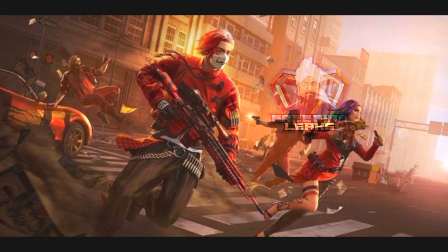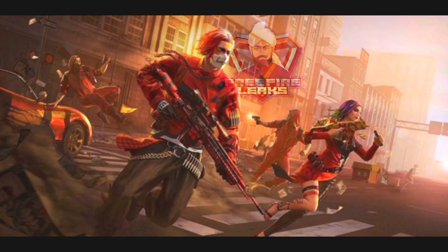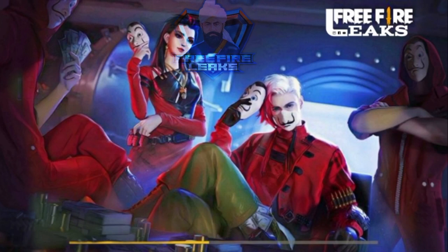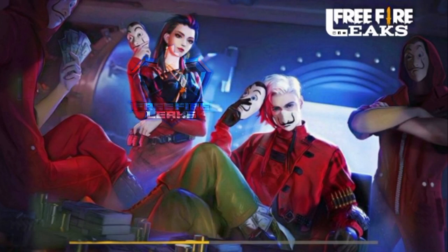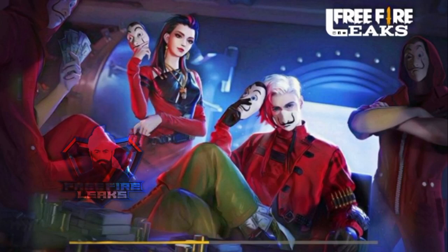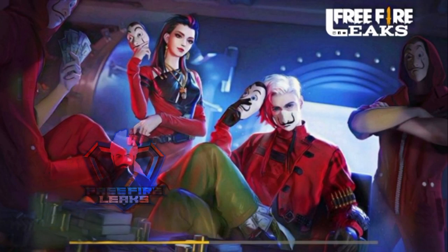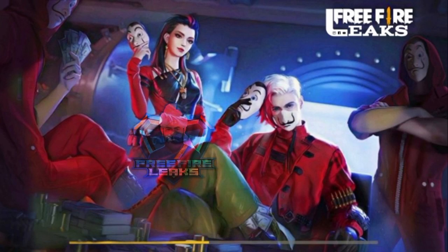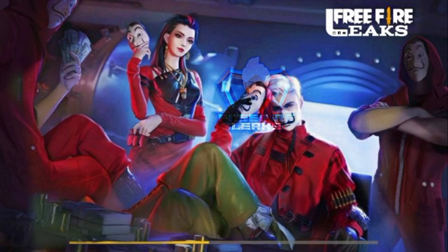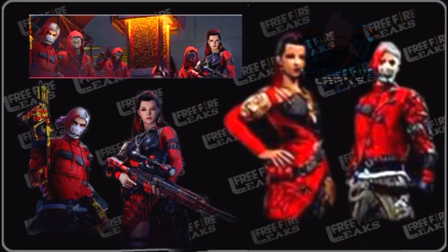This is our login screen which appears the first time we log in. After this is the loading screen when we start the match. There are two bundles in this event — one from Money Heist 2.0 and one from Money Heist 1.0. All Money Heist 1.0 items will return in this event during web events, faded wheel, token tower, etc.